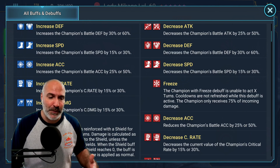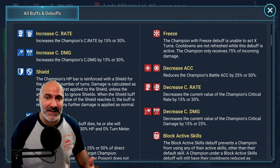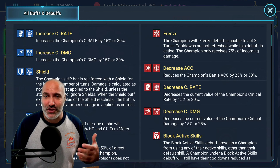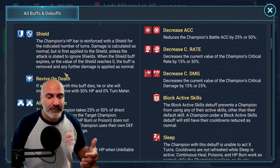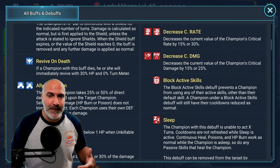Decrease accuracy — doesn't matter. It's not going to help because the stun is irresistible and the other debuffs are going to happen regardless, so don't bring it. Increased crit rate and increased crit damage — if you're building champions that have these in their skill kit or an ally attack that gives them increased crit rate or damage, that allows you to build your champions with 70% crit rate and then boost the damage. These are a luxury — if the champion fits and has it in the skill kit, you can use it, but don't go out of your way trying to put these into your team.